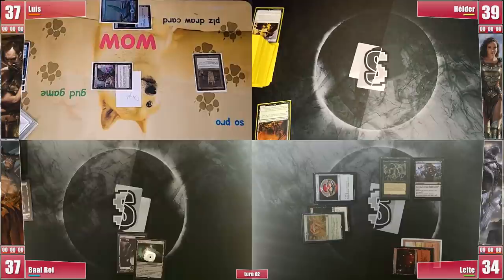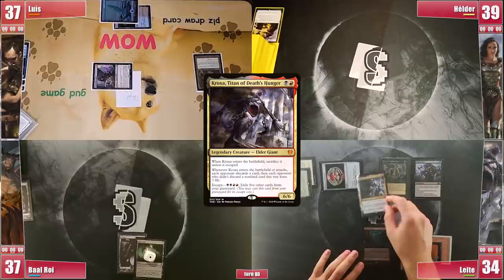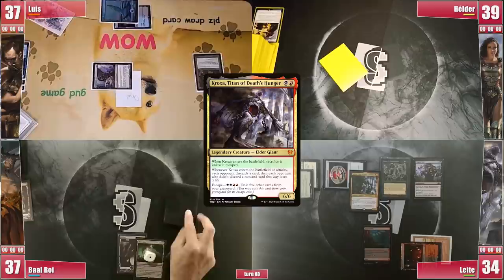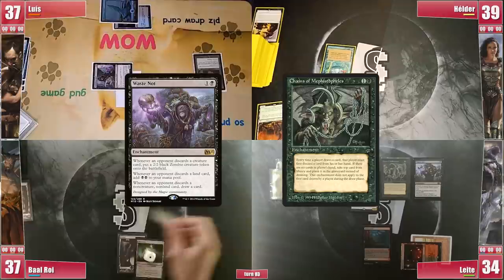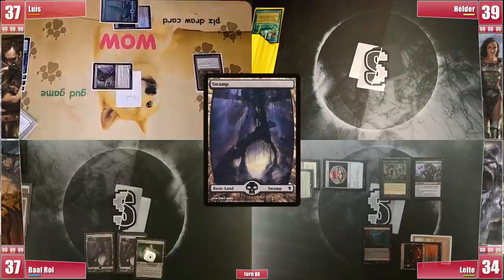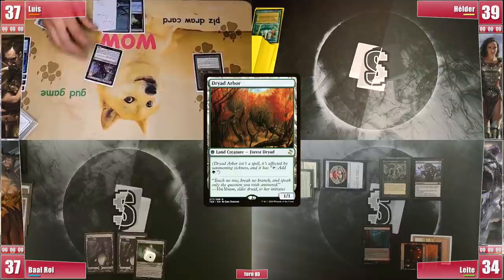Helder doesn't find a land and sadly passes. Leite plays a Luxury Suite, casts Kroxa again hoping to trim down opponent hands and get value from Waste Knot. He orders the trigger so they discard first, then better chooses whether to send Kroxa to the graveyard or Command Zone. Everyone discards and he gets 3 draws which, due to Chains of Mephistopheles, becomes discard-then-draw. Kroxa's sacrifice trigger resolves and he lets it stay in the graveyard. Baal draws, plays a Swamp, and passes, threatening to Blast Zone for 2 next turn. Luis plays Helder's Dryad Arbor, attacks Baal with the Agent, then casts his commander Circu, the Dire Lobotomist, and passes.